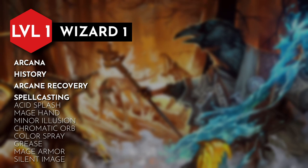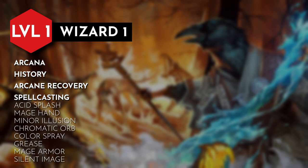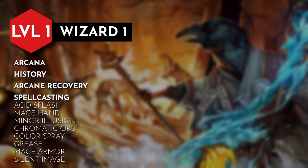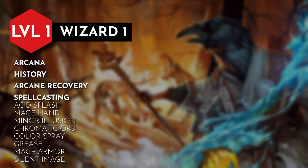Here are my suggestions for cantrips and first level spells. Acid Splash or Firebolt as our offensive cantrip option — Acid Splash could be us trying to cover our enemies with paint, while Firebolt could be us drawing a small fireball in the air and flinging it at our enemies. Mage Hand and Minor Illusion as our go-to options to put our magic brush to use — physical illusions are painted while noises created through the cantrip could be done like sound effects in comic books before manifesting. For first level spells: Chromatic Orb, Color Spray, Disguise Self, Find Familiar, Fog Cloud, Grease, Ice Knife, Illusory Script, Mage Armor, Magic Missile, and Silent Image.